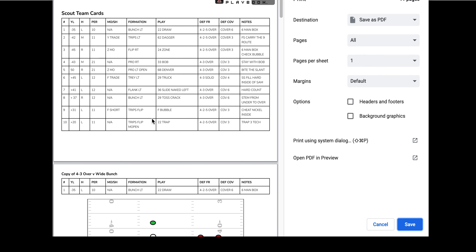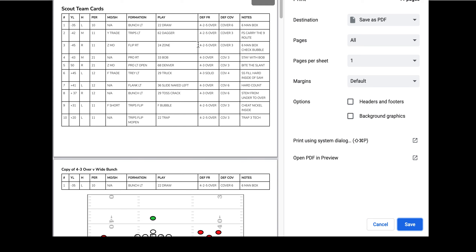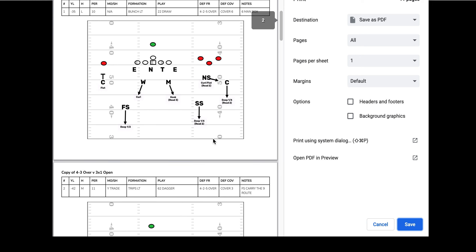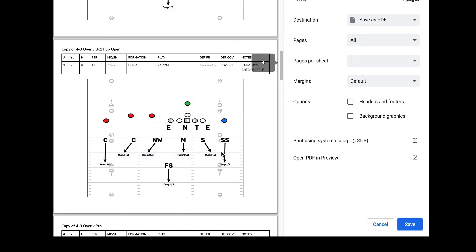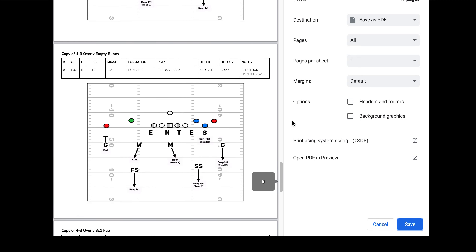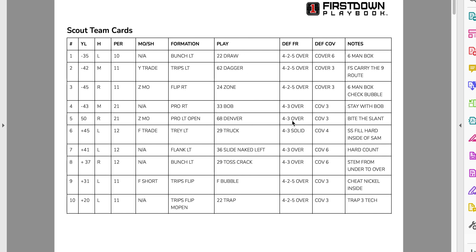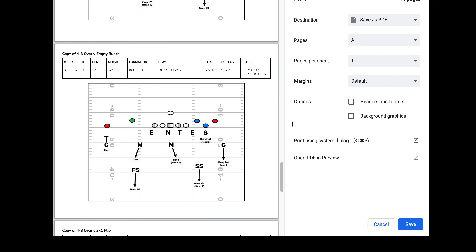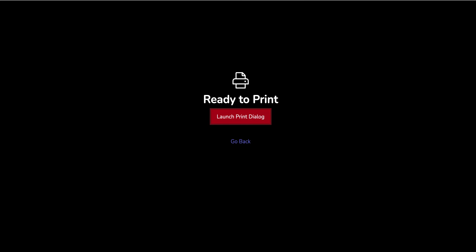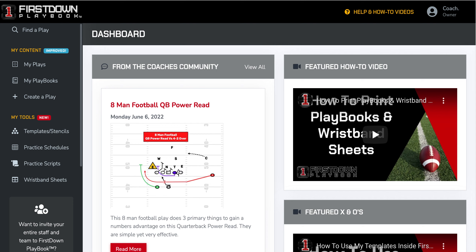So now you can see you've got a script right here, one through ten, with all the information we just talked about. And you've got ten cards with the number and also the data information at the top with the individual cards for your scout team coaches. This is exactly what one of your scripts will look like. So once again, very easy way to go in each time and create your practice scripts right off of your cards.